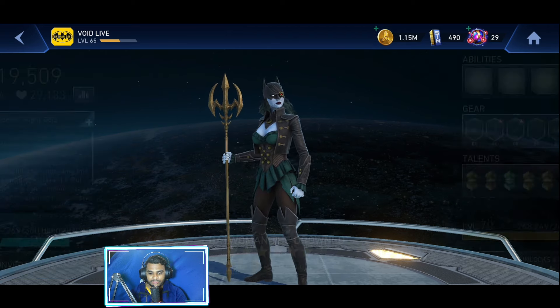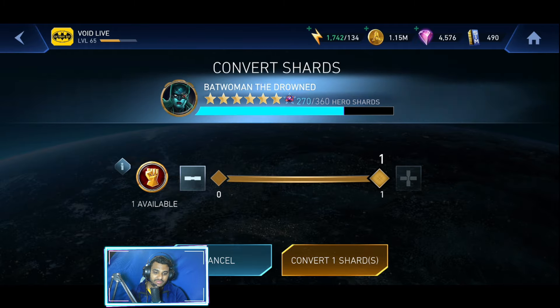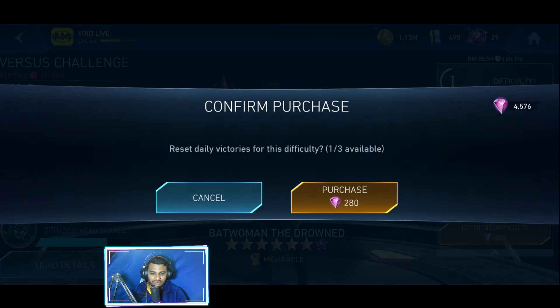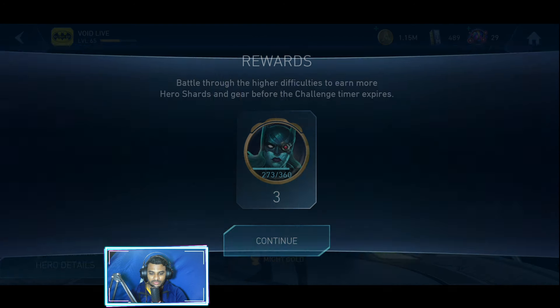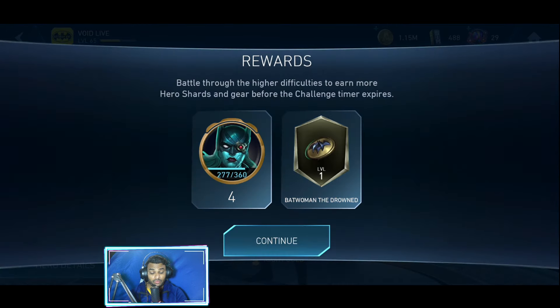Let me check if I have any prismatic shards or anything else — okay there's just one. This takes us to 270 shards, so it's exactly 90 more shards I need. Gems are not an issue, so let me keep going. Three more, and four more — not bad. I got three different pieces of gear, which is great. That's the thing with the Batwoman the Drowned versus challenge — you get gears as well, and getting gears is very important for optimal damage output with Batwoman the Drowned.